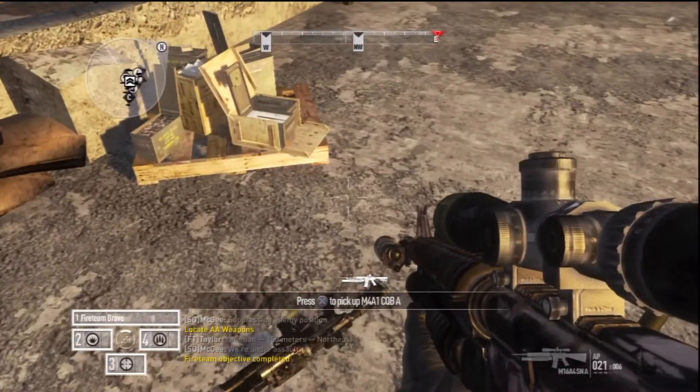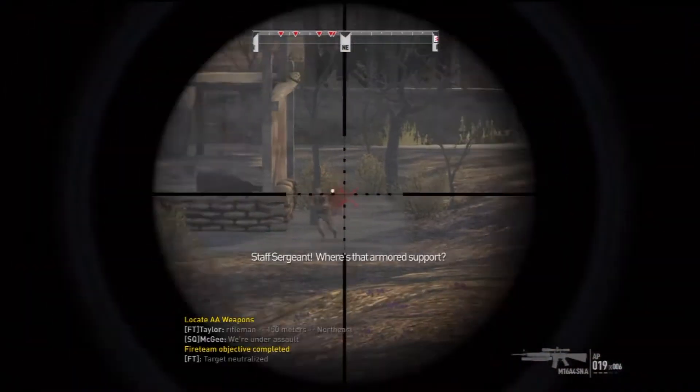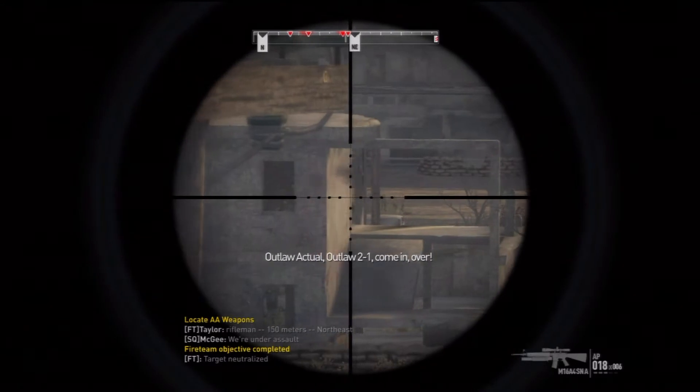Trying to pick up my gun again. There we go. Going back out to the front to help out these guys. Staff Sergeant, where's the armored support? Keep your panties on Alpha, I'm working on it. Outlaw Actual, Outlaw 2-1, come in, over.